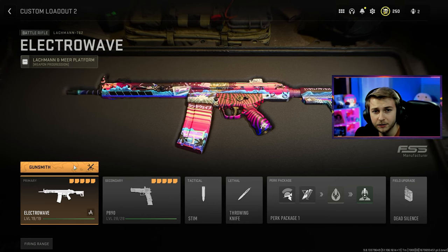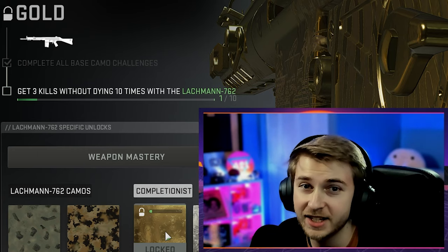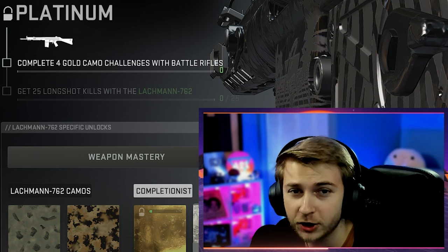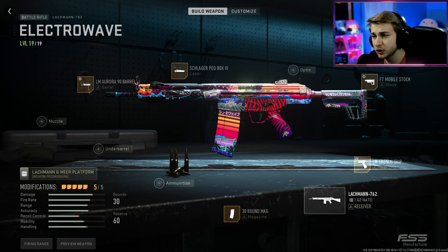Like past me was saying, we're gonna be getting our battle rifles done today, and that's four more weapons we're gonna be getting towards polyatomic. To get these things gold, we need to get three kills without dying ten times for each and every one of them. And then after that, we need to get 25 long shots for all of them, which is gonna be a grueling process, but we're gonna have to get it done. Let me show you my weapon builds really quick.